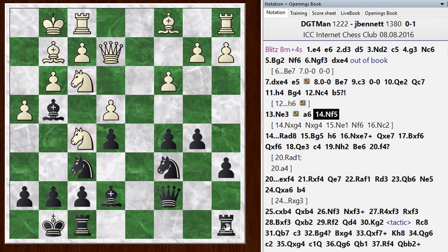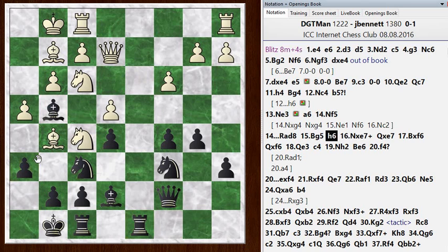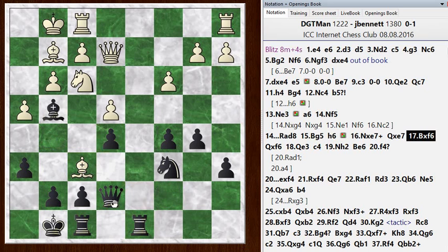After Knight F5, I put my Rook on the open file. He played Bishop to G5. I went H6 to kick it. This provokes a bunch of exchanges. I don't mind if he takes my dark-squared Bishop here because I have a dark-squared pawn in the center - this Bishop is my bad Bishop, the worst of the two. If he trades his Knight for the Bishop, that's not really bad for me at all. And then he immediately gives up the Bishop pair and trades off my Knight. So now I'm a little bit better again, with pressure on F3.